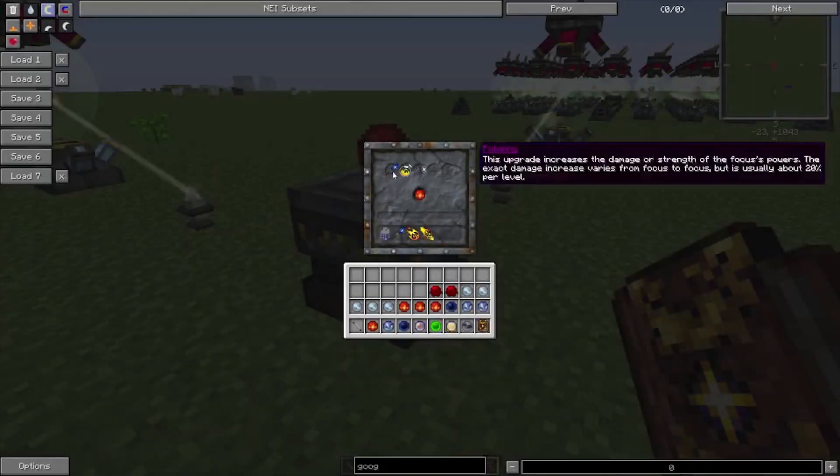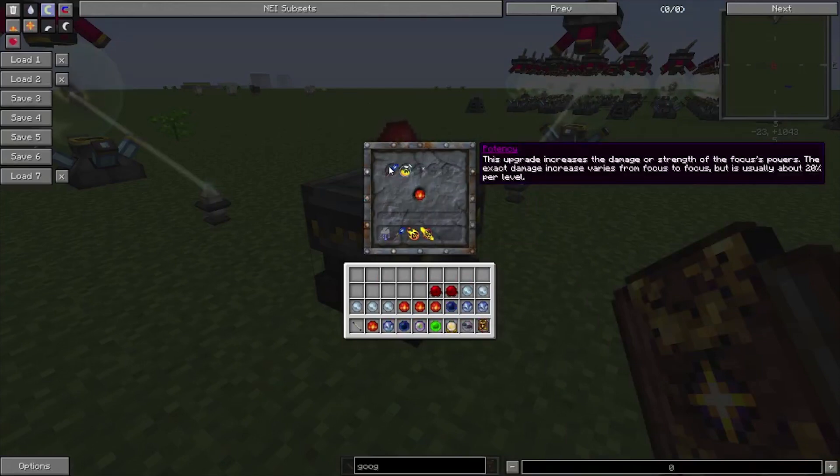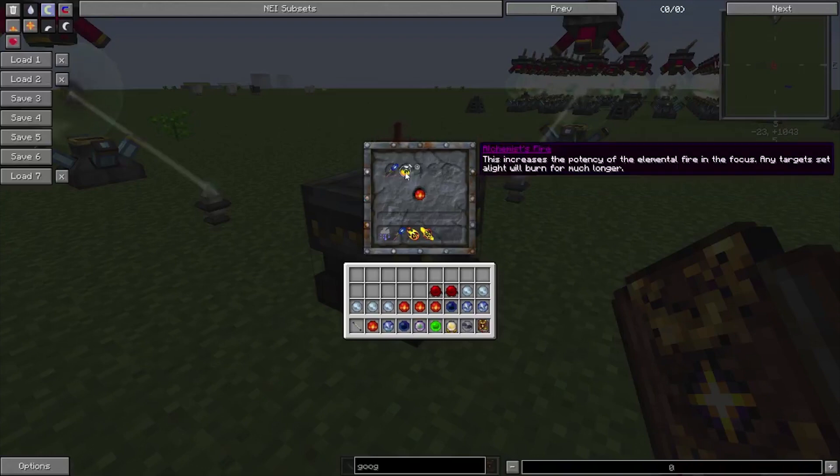What you do with a Focal Manipulator is upgrade your focuses. So if you get a focus like this fire one, you place it in here and you can choose an upgrade. Here I have chosen Potentia, which gives it higher damage. Then Alchemical Fire, which gives it more fire power, so fire lasts longer.